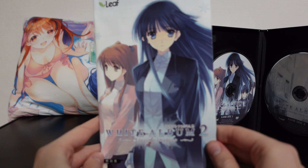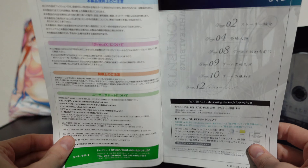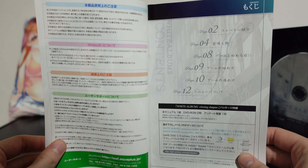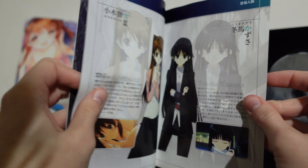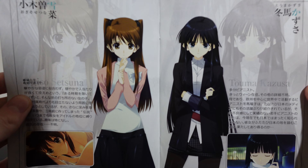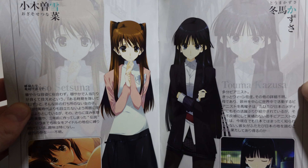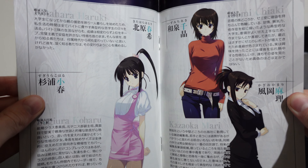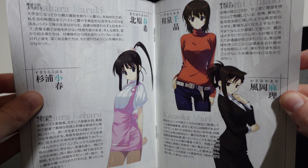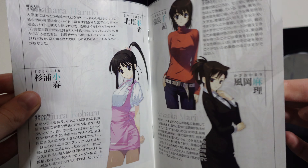Then we have the actual instruction booklet. If you don't know how to play the game, this would be a good place to start. Most of these are the same between editions, with special edition ones being only a teeny bit longer. We have Kazusa and Setsuna — it gives a reintroduction to the heroines, because a lot has changed since the introductory chapter, and it introduces you to the new heroines so you can get a rough idea of who you want to go for in the game.